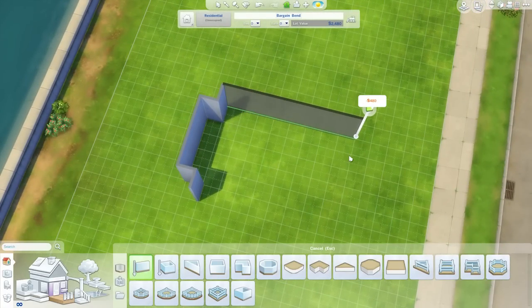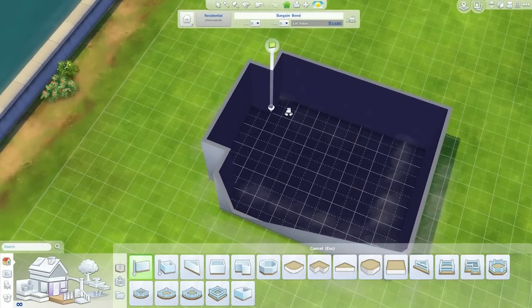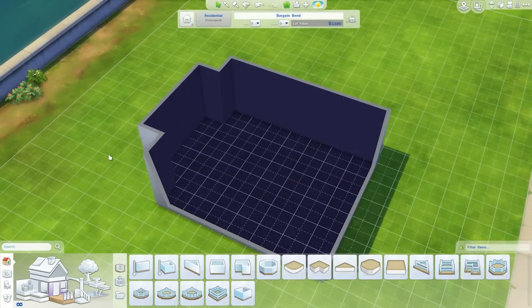I'll just do a standard sort of shape, and then we can add and remove from it as we go on. We got moveobjects on now, that's pretty exciting stuff. Let's put that on right now — bb.moveobjects, enter. There we go.